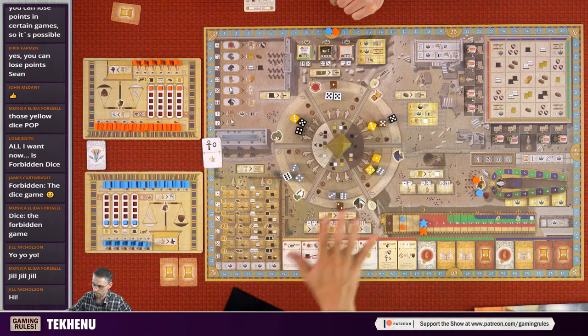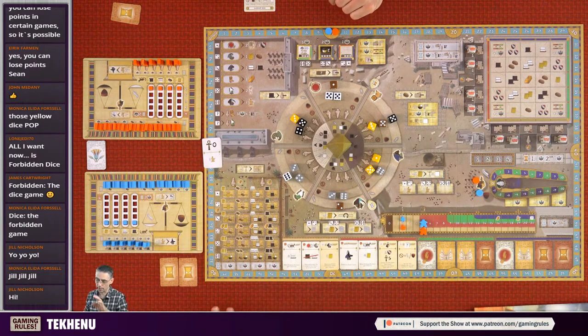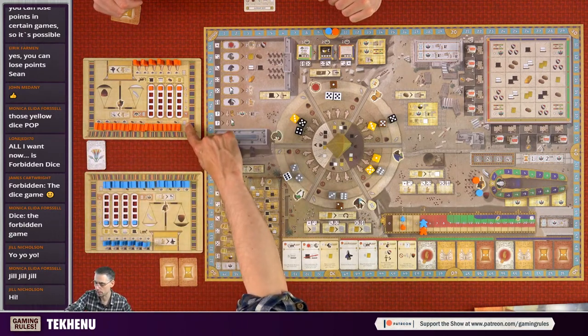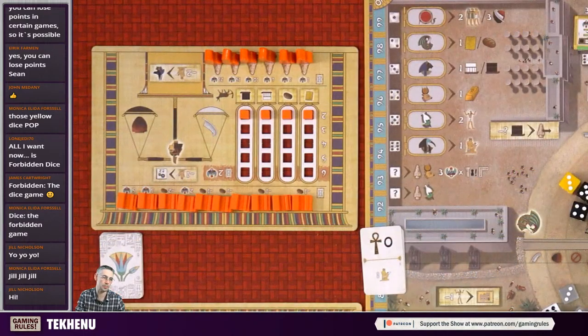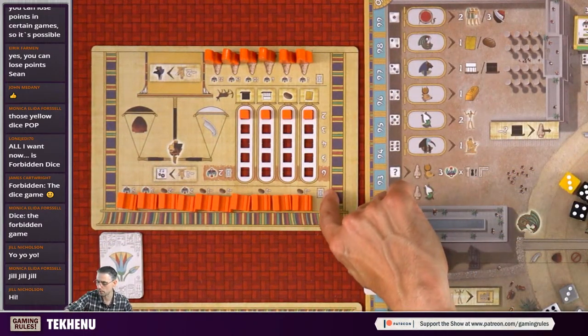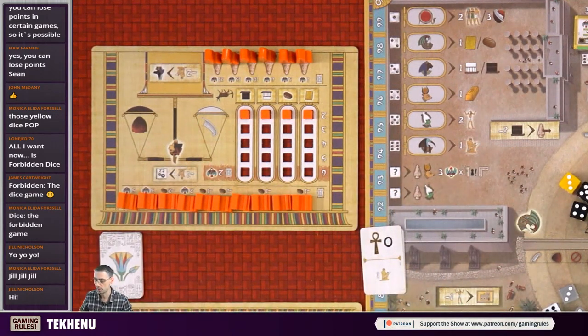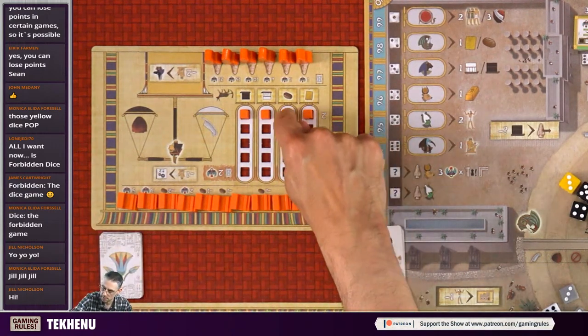Those dice will always be in the right positions. Looking at your player board - you have buildings you'll build during the game. This hourglass icon means scoring. Whenever we do a scoring you look underneath - some have victory points. You always build from left to right. If you've unlocked any victory point buildings you score those points at scoring. Also notice there's a bread cost - you need to feed the people in your buildings with bread. If you don't have bread you lose three points for every bread you're missing.